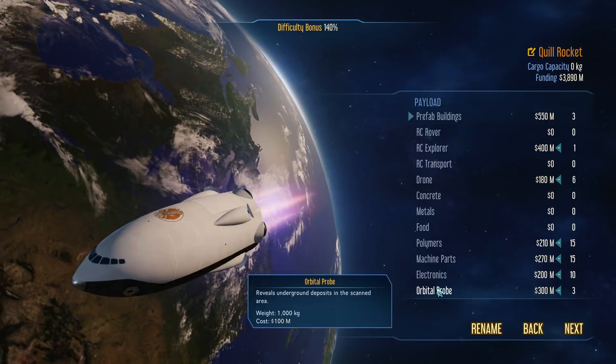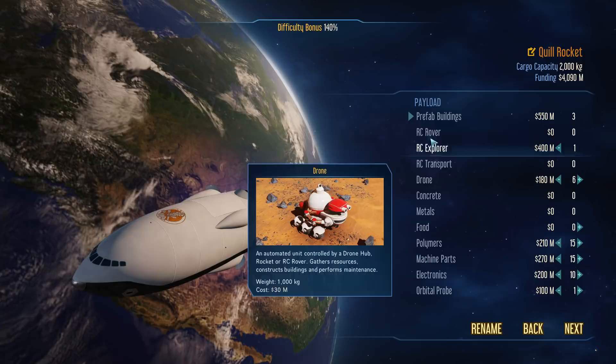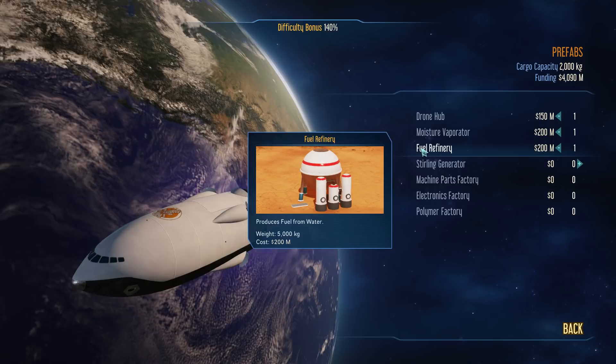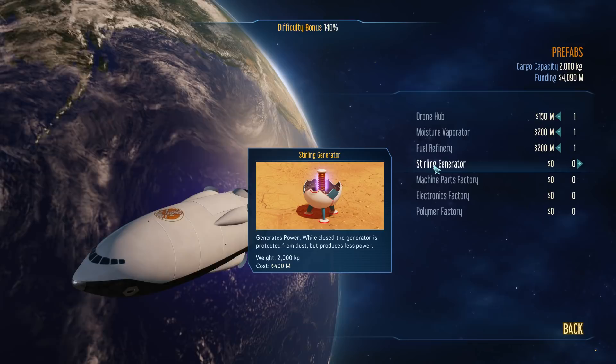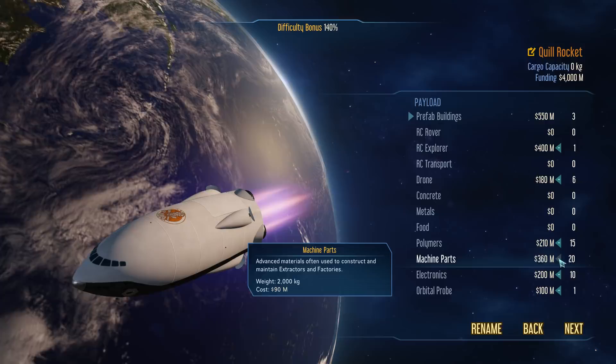Since I start with sensor towers that don't even need maintenance, I'm wondering if I can cut back to just a single probe — it's nice to have an extra one just in case, so we get a little bit of funding back and more cargo capacity. There are prefab buildings as well. The setup with Europe includes a drone hub, a moisture evaporator, and a fuel refinery. If you're playing as the International Mars Mission, you don't start with the fuel refinery because you don't need one. I think I'll bring a bit more machine parts and I think we can live without the orbital probe.